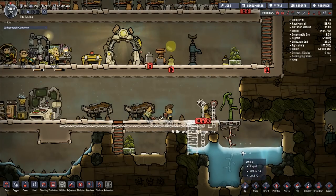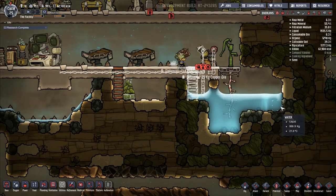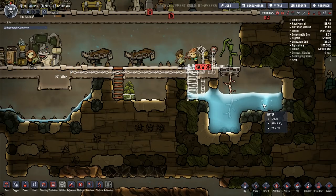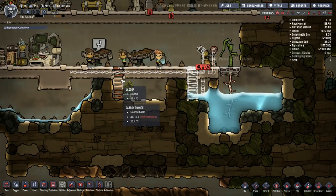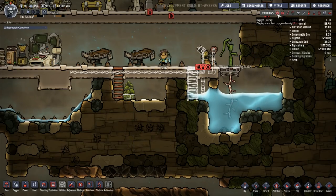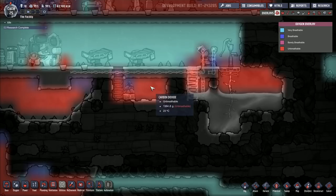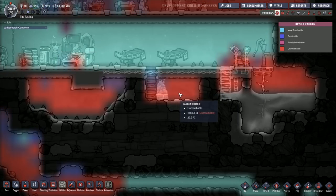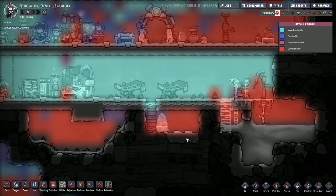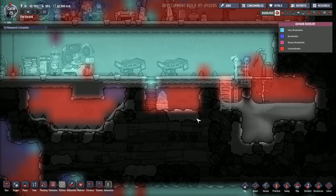I've got various gases here that seem dangerous, and then all this slime up here — apparently you can mine it and turn it into other things, but you've got to be very careful with it. At the moment we're waiting on some of this stuff being tidied up. I need polluted water to be removed; I'm not exactly sure how I should go about it.